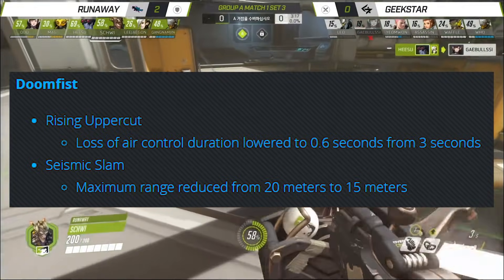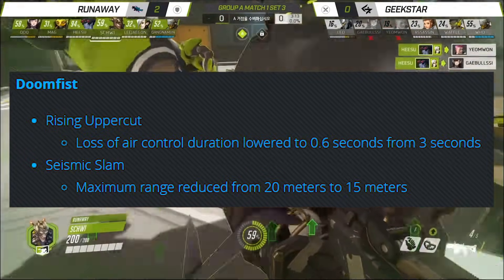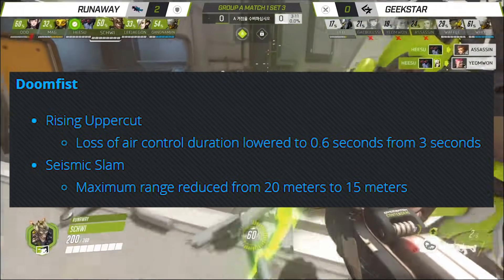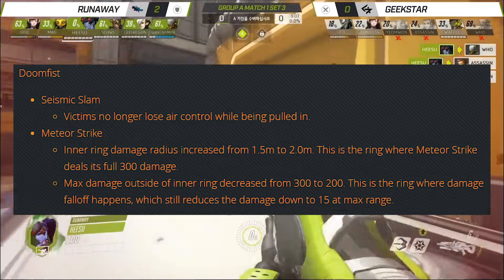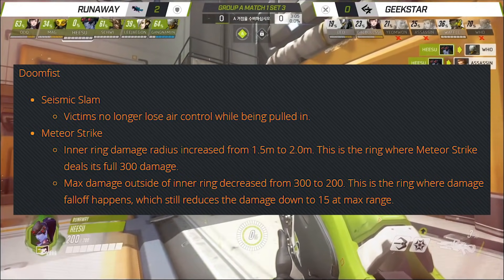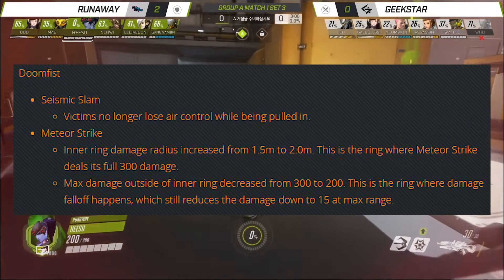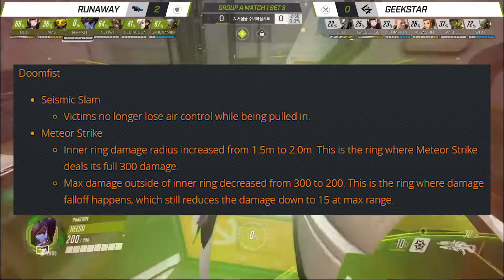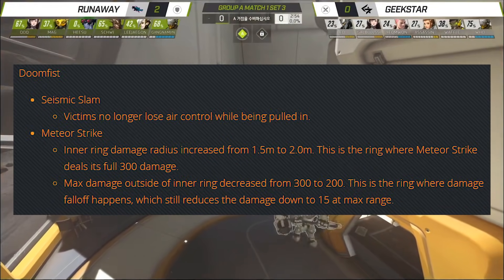And of course, Seismic Slam's range has been reduced by five meters, probably significant, lowering his mobility a bit. But they added two more nerfs as well. The soft CC of Seismic Slam is basically non-existent now — it still has an effect, but if you're already strafing, you'll basically counteract it. And this is a massive nerf to Meteor Strike. Although the inner ring is slightly larger by half a meter, it very quickly has falloff damage.